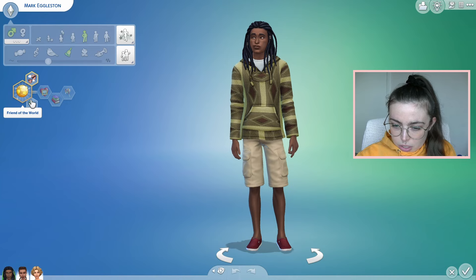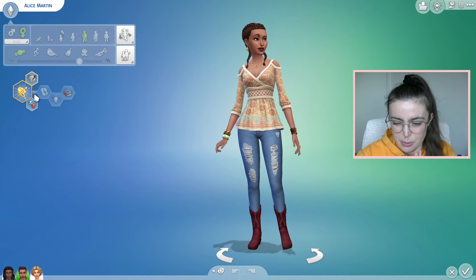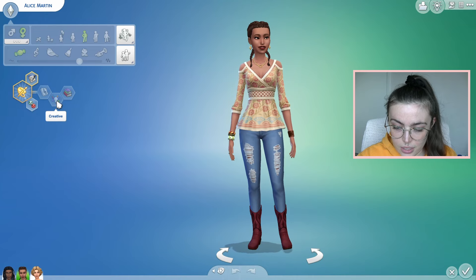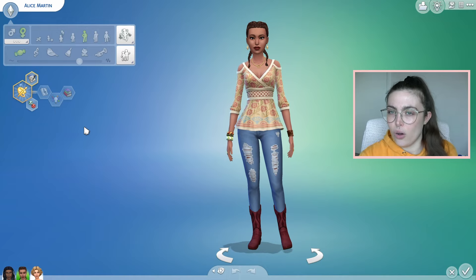Alice and Mark who I've both invited are like siblings I guess? No, they've got different last names so maybe they're just roommates — a bit awkward. Mark is a friend of the world, art lover, bookworm and cheerful so we are slightly compatible. And then Alice is painter extraordinaire, music lover, creative and bookworm. Well at least none of them are flirty or non-committal.